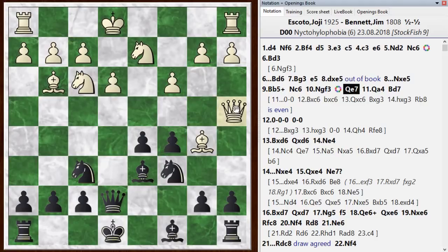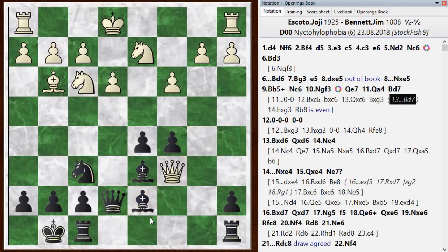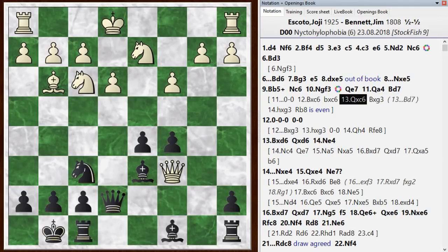He played an interesting counter here — Queen A4, piling up over here. I spent a long time thinking at this point; I had made the earlier moves pretty quickly. I was thinking mostly about whether I could just castle here. The thing is that after he takes and grabs a pawn, he's also hitting my Rook. I was thinking about Bishop to D7, but I eventually figured out that doesn't work — he can just take this Bishop. I couldn't find a way to make it work, and ended up not castling.